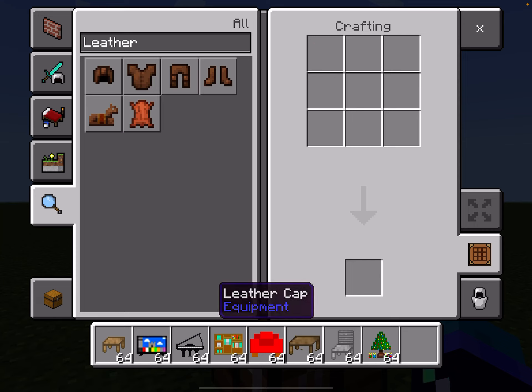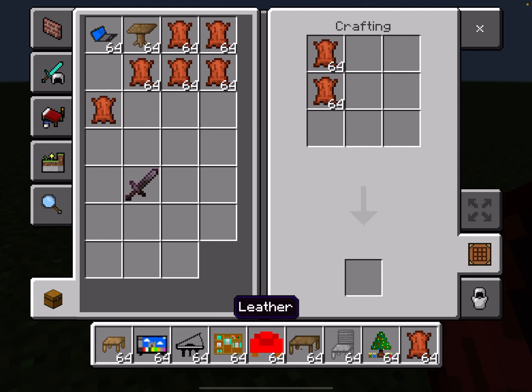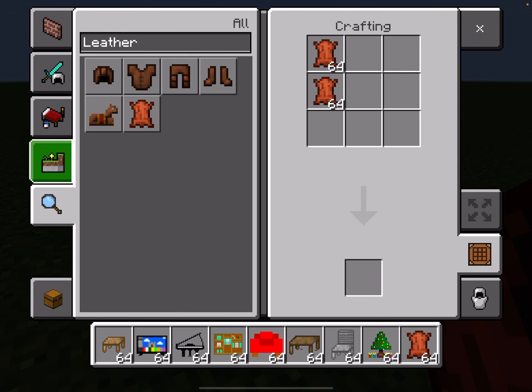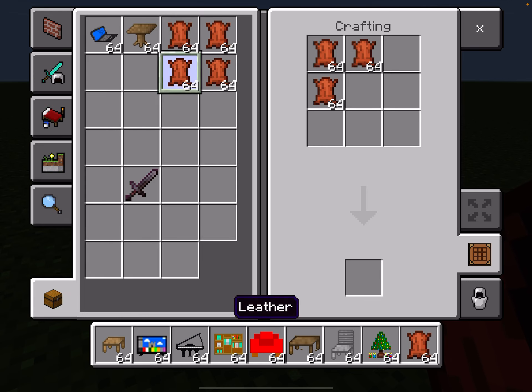Basically what you would do is surround the entire area with leather — just surround the whole area with leather. And that's how you can grab these custom spawn eggs or custom leather items.